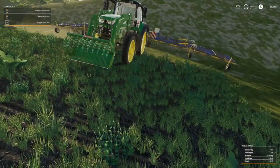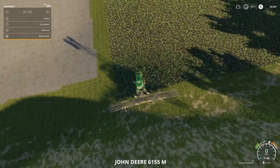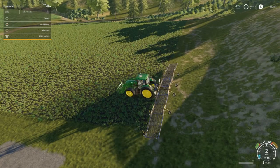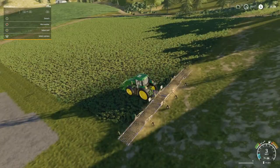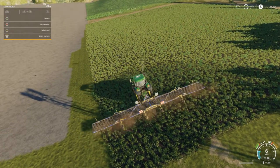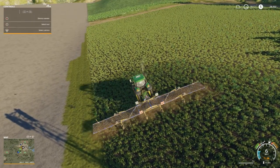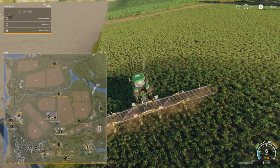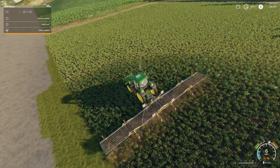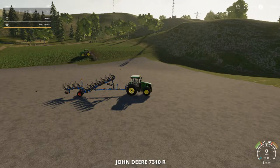We're going to get on our tractor and get started. We've got our 6155M John Deere along with the weeder — the biggest weeder in the game. I'm going to go ahead and hire a worker. Baby girl Amy, yeah, we're going to let baby girl Amy drive this tractor. It's got to go up to field 8.